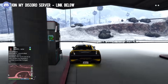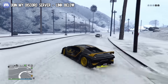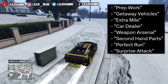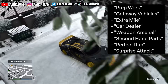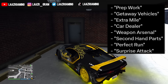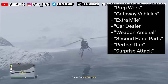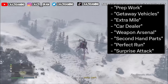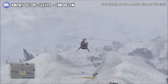The Project Overthrow missions were five new missions added via the Avenger — a bit longer than standard free mode events — and the new missions will be very similar, but launched from the brand new scrapyard property. There's also an award called 'Extra Mile,' possibly for completing missions more than once; 'Card Dealer'; 'Weapon Arsenal'; 'Secondhand Parts,' earned by scrapping a stolen vehicle for parts instead of selling it to Yusuf Amir; 'Perfect Run,' likely for completing a mission without taking damage or with zero percent vehicle damage; and finally 'Surprise Attack,' unlocked by completing a mission in a specific way.